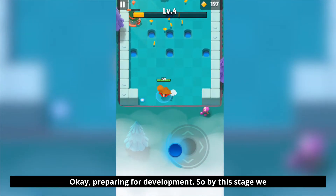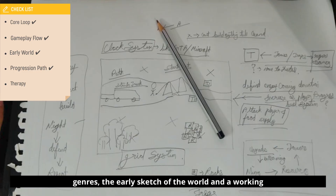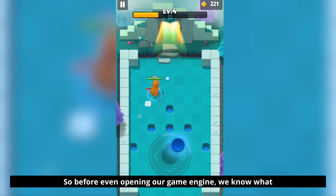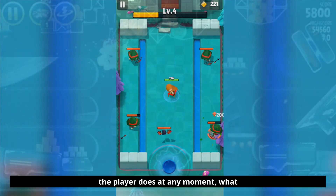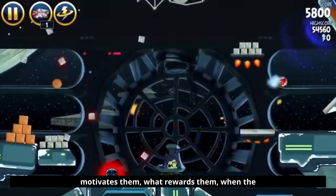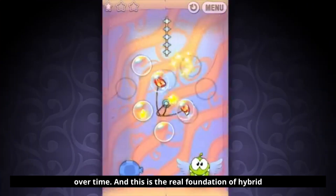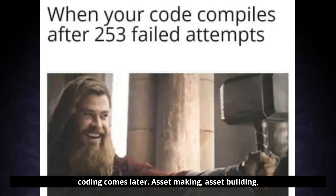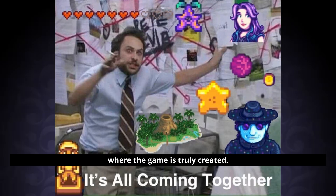Preparing for development. By this stage, we have the core idea, the interdependent genres, the early sketch of the world, and a working loop that keeps players engaged. Before even opening a game engine, we know what the player does at any moment, what motivates them, what rewards them, when the difficulty changes, and how the game evolves over time. This is the real foundation of hybrid casual game development. Programming and coding comes later. Asset making and building all that stuff comes later. This is where the game is truly created.